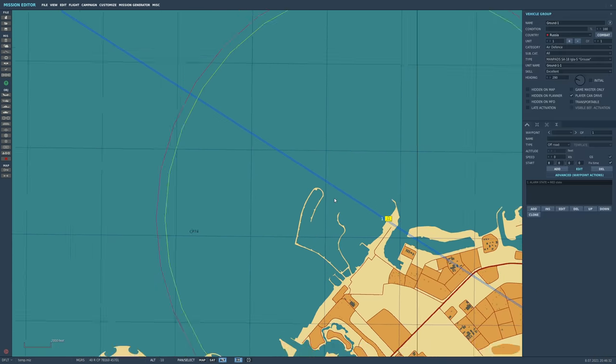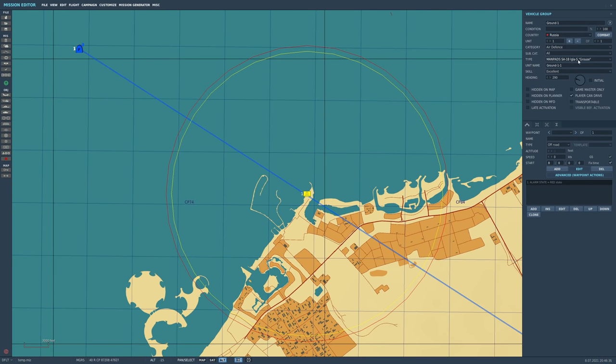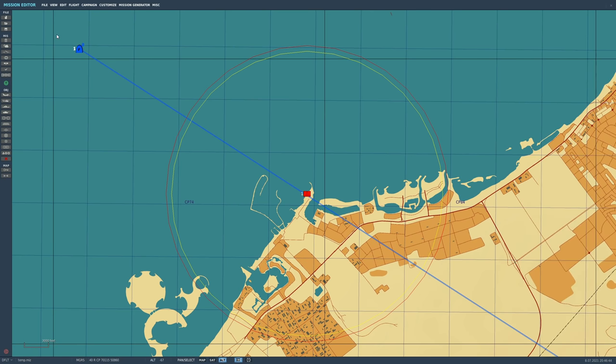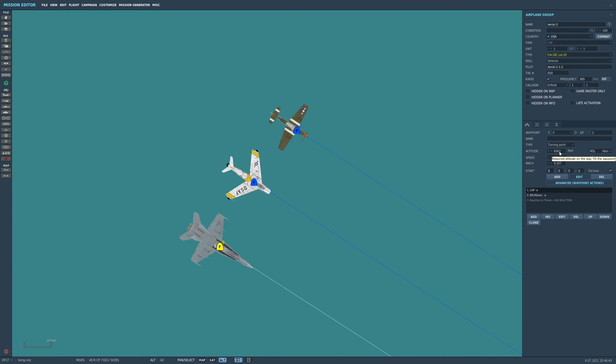We have, facing the direction of travel, a SA-18 Igla-S Grau. He is set to alarm state red and his skill is excellent — that's the best that we can set him up. Coming towards him are going to be an F-18 at 200 knots, 6,500 feet, reaction to threat set to none so he will not try to dodge. And exactly the same parameters — 200 knots, 6,500 feet — a Mustang, a typical warbird.